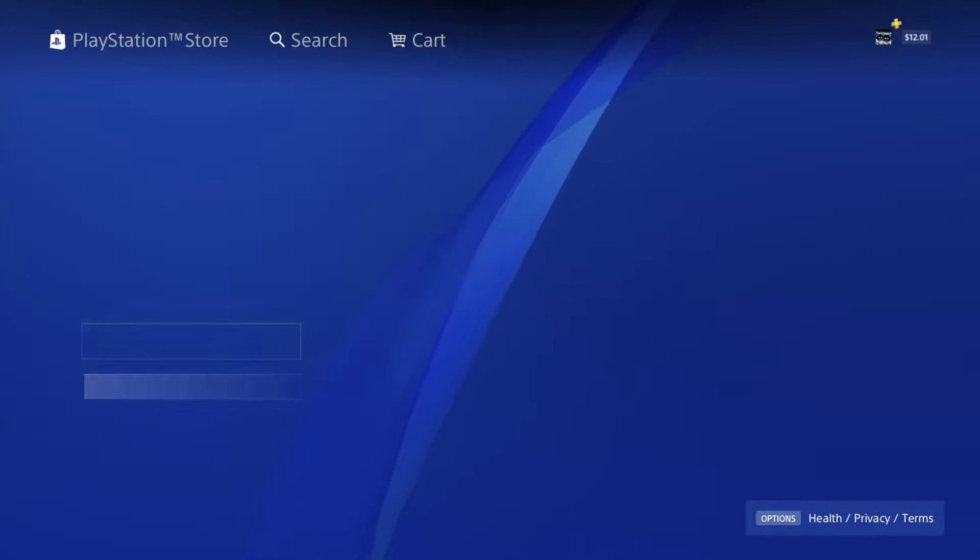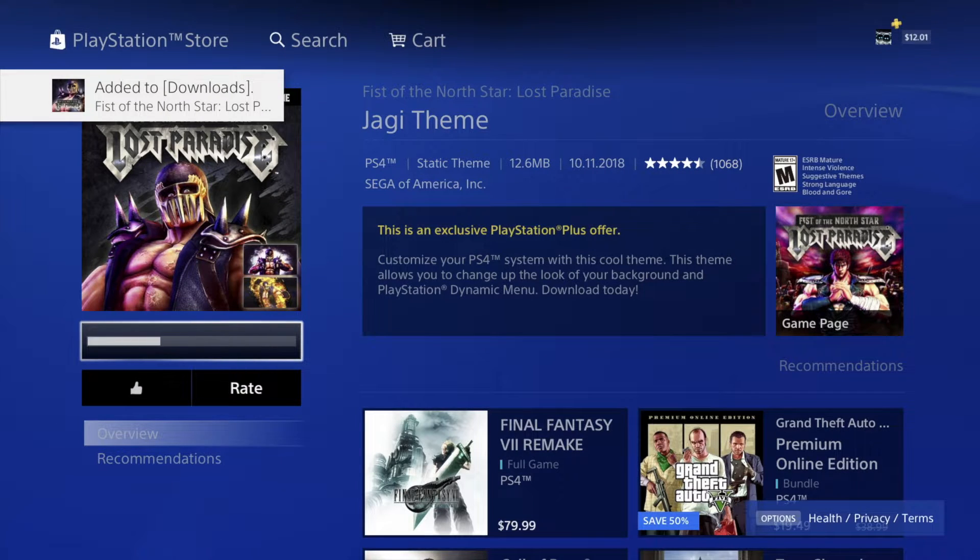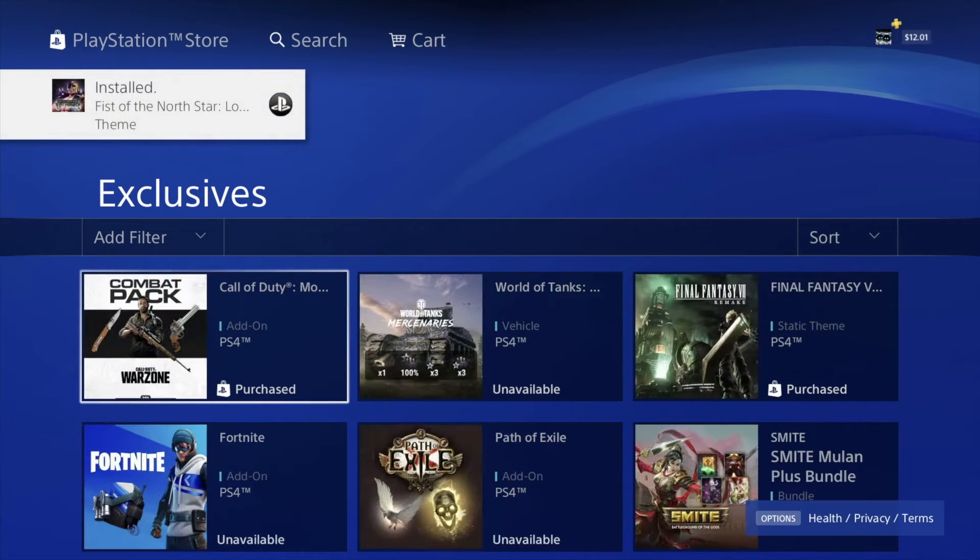Any theme you download can be edited or removed later. Right now they're gonna download pretty fast because they're only a couple of megabytes. You can apply those themes — by the way I have a separate video showing you how to apply themes, remove themes, and even make your own custom theme for your PlayStation just like I have for mine. Let's click download and let it start.